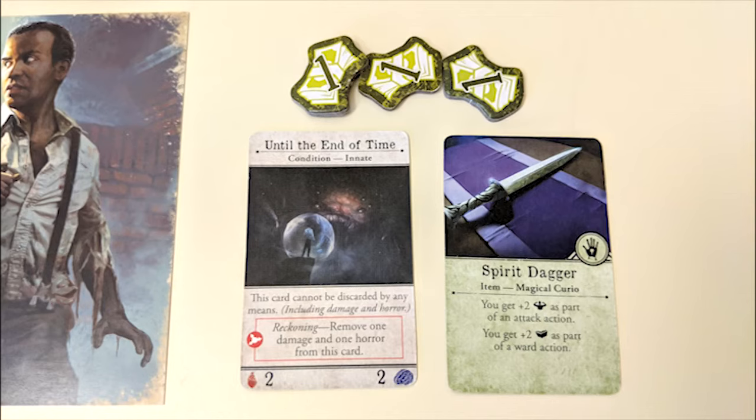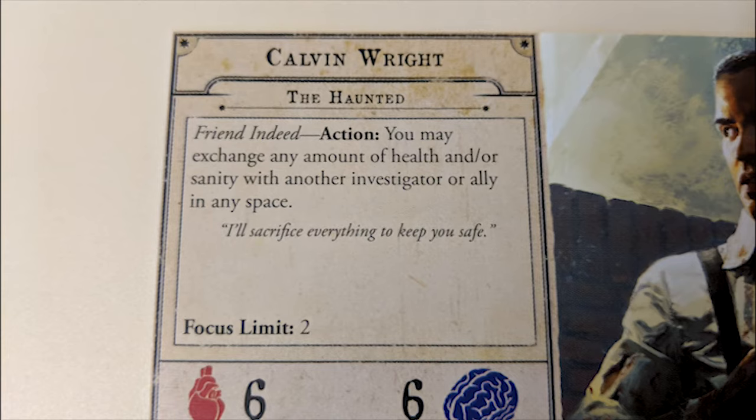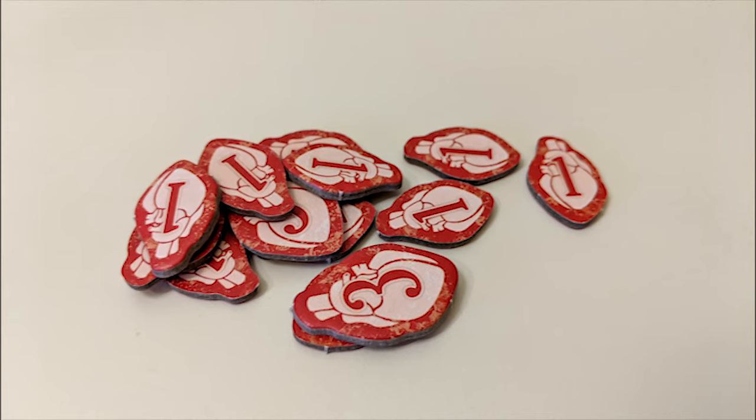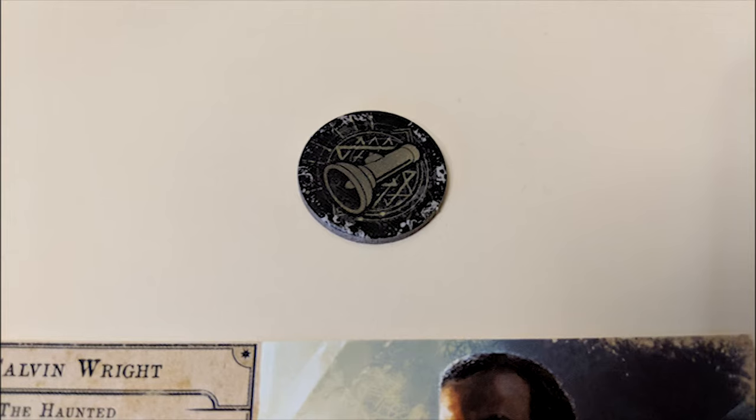Each player will begin with a character card along with some items, spells, and/or money, and their character figure, which will begin in a specific section of the board according to the scenario. Your character has a unique ability, a set of skills, and a health and sanity level. Your health level is lessened by damage tokens and your sanity level by horror tokens.